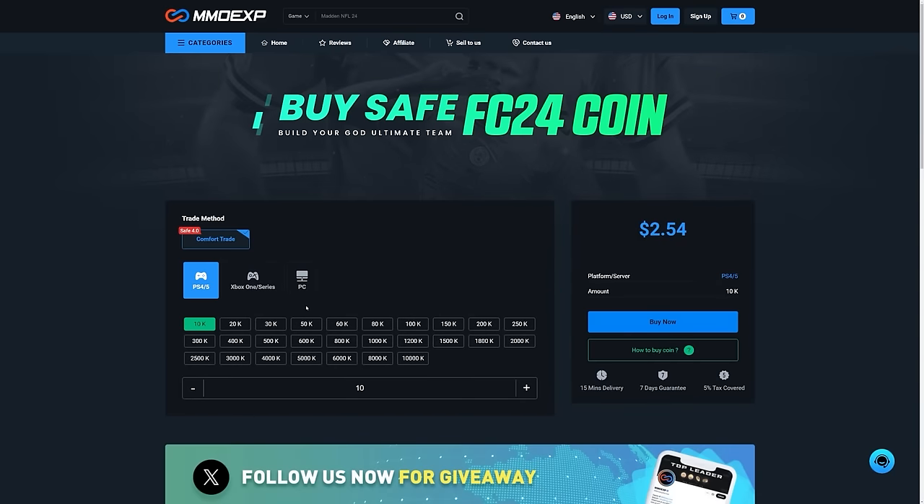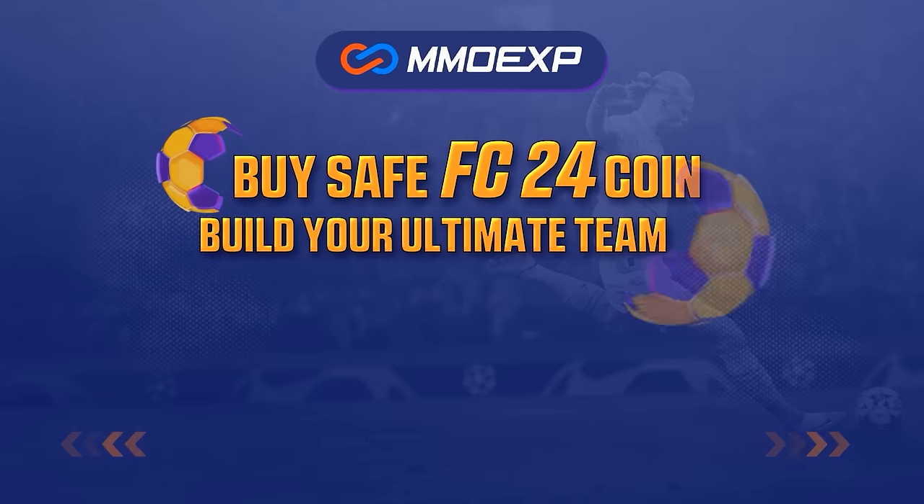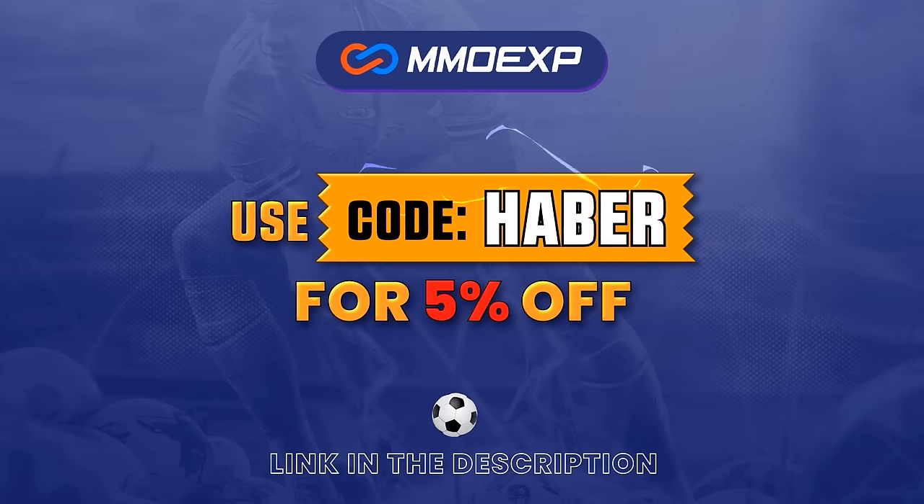If you guys are looking for cheap, fast and reliable Ultimate Team coins, check out MMOEXP.com — link in the description. Save 5% using code HABER.